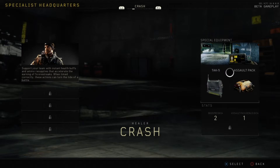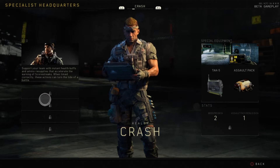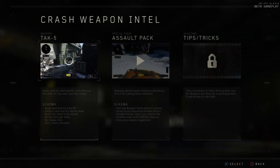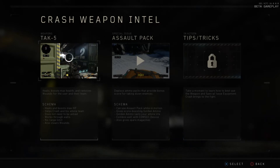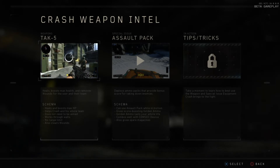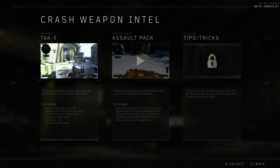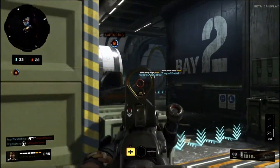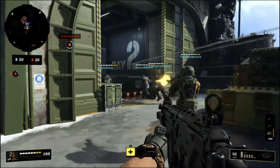Moving on — Crash. His bio: support your team with instant health buffs and ammo resupplies that accelerate earning scorestreaks when timed correctly. His TAC-5 heals and boosts max health, removing wounds for the user and their team. It heals and boosts max HP, doesn't need to be aimed, works through walls with no range limit, and also clears wounds. You get a 50 health bonus putting you up to 200 health, and your teammates get a health boost too.